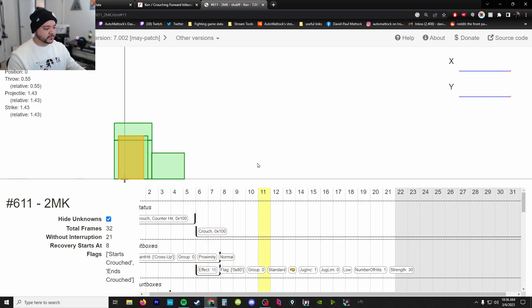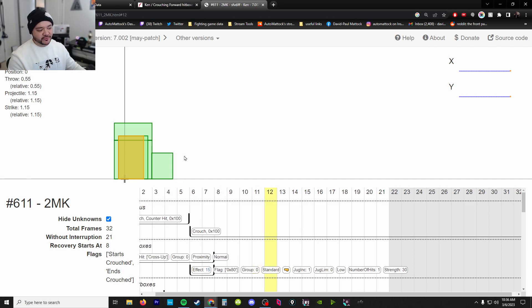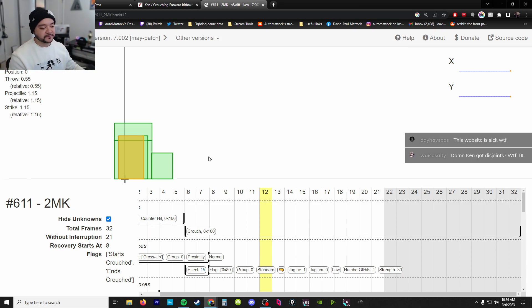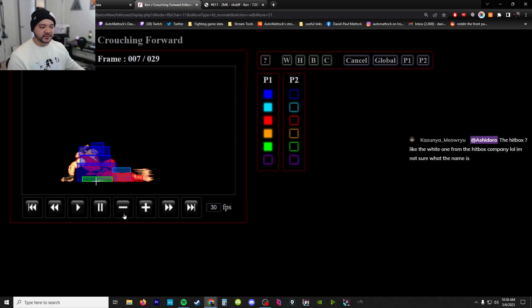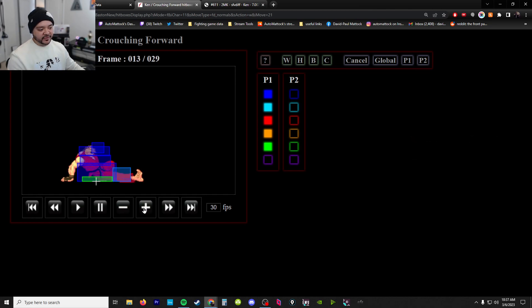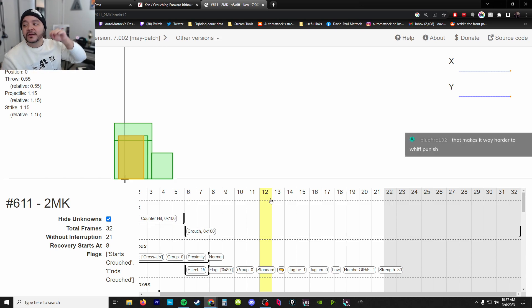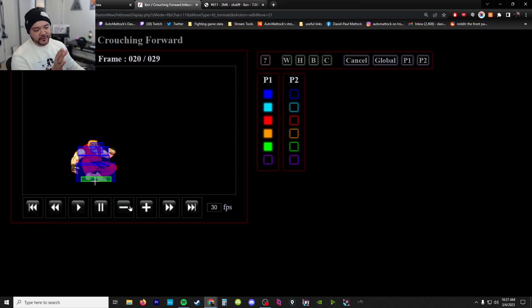Frame 12 is when it first starts to retract in Street Fighter 5, and Ken isn't moving forward as much, so he's not as far forward where you can punish him. In Third Strike he's much further forward, and when it retracts we're still at frame 13, 14, 15 - frame 16 is when it begins to retract. So in Street Fighter 5 it retracts four frames earlier, making it easier to whiff punish in Third Strike because it's out there longer, in front of the character for a longer duration.